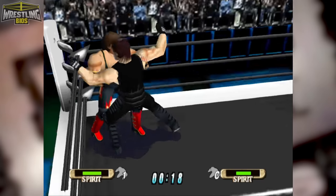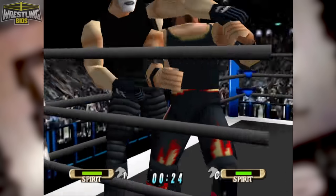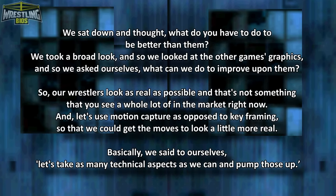WCW World Tour was used as a comparison piece for Warzone. Iguana West looked at the WCW N64 game and thought of ways to make Warzone stand out head to head with the competition. Justin said: 'We sat down and thought, what do you have to do to be better than them? We took a broad look at the other game's graphics and asked ourselves what can we do to improve upon them, so our wrestlers look as real as possible — and that's not something you see a whole lot of in the market right now — and let's use motion capture as opposed to keyframing so that we could get the moves to look a little more real. Basically, we said to ourselves, let's take as many technical aspects as we can and pump those up.'